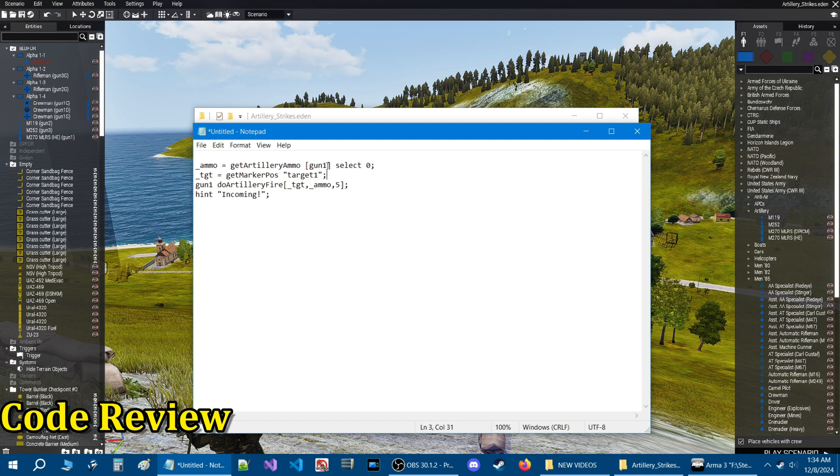Let's go over the code. Gun1 selects its artillery ammo, _TGT is short for target and gets the marker position named target1, and then gun1 fires at that target with 5 rounds of ammo. You can change the number of rounds to whatever you want — 1, 5, 10, 20 — as long as the artillery piece has enough ammo loaded.